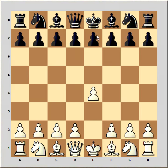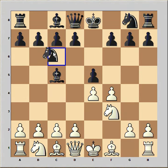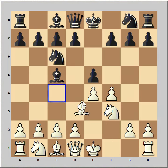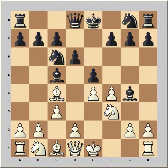White started with e4, black played e5, f4 — King's Gambit. Bishop to c5, King's Gambit Declined. Knight to f3, knight to c6, bishop to c4, d6, c3. White wants to push pawn to d4. Bishop to g4, pinning the knight and fighting for the d4 square.